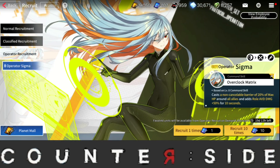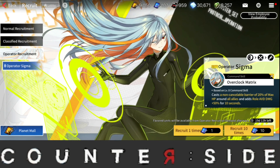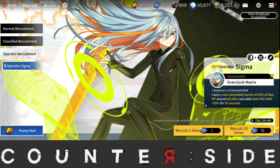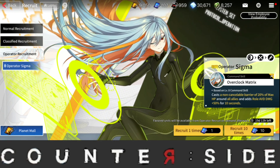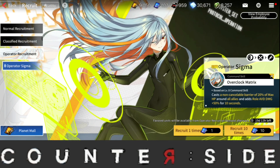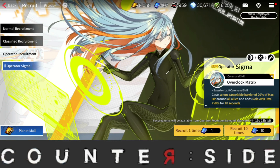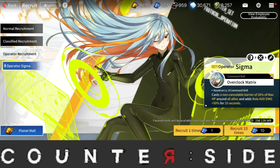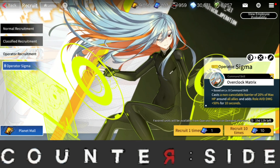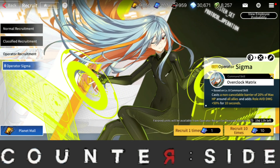Let's go over to the operator recruitment where we're going to do one multi. I would not recommend you guys summon on this banner — for operators, just go ahead and buy the one you want from the Planet Mall store. Make sure you don't buy any random operator or waste all your Planet Storm coins or currencies, because in the future more operators will be coming out and they might push them out faster, so you definitely want to save some currency for them. Anyway, we're going to do one multi — there is no pity on this banner.